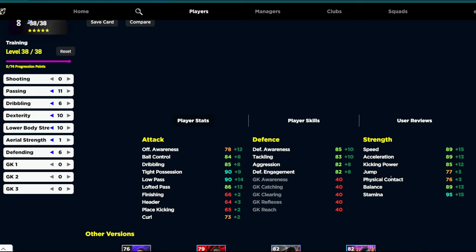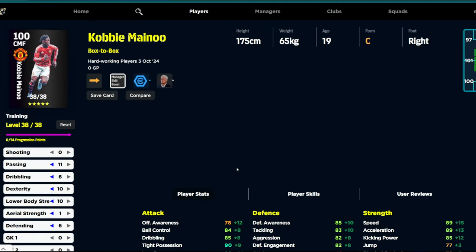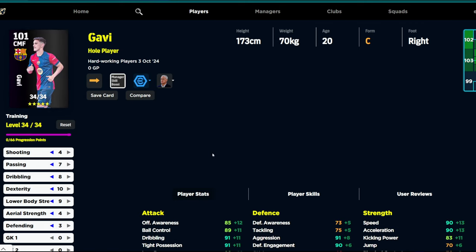Once you give him that booster crafting with this build, you'll have 90 in speed, acceleration, and balance, and of course 96 stamina. Kicking power is 85, jump and physical contact are both over 75 hitting the thresholds, dribbling at 85, tight possession at 90, low pass at 90, lofted pass at 85, plus 86. All his defensive stats are over 80 including 85 defensive awareness. It just needs to be said — all the players they're releasing now have very little weakness, and if they do you can give them a skill or two to transform them into an absolute meta beast.